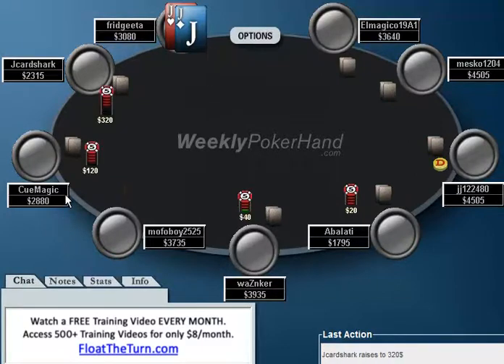So right here, Q Magic raises to 120. J Card Shark, who is me, makes it 320 in third position. And in this spot, if you have pocket jacks, I actually think you have a pretty easy fold. If you had pocket queens or ace-king, I would be willing to just re-raise and get it in. But with jacks exactly — jacks, ace-queen, and tens — you're going to find that you're crushed by J Card Shark's 3-betting range.